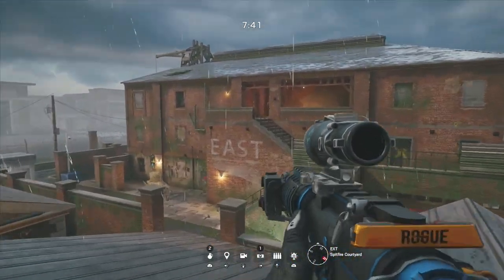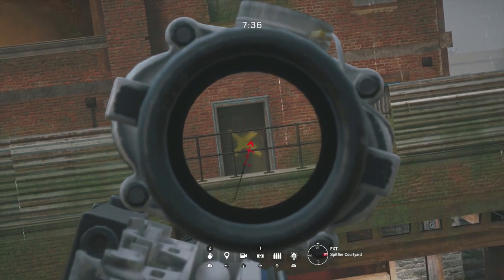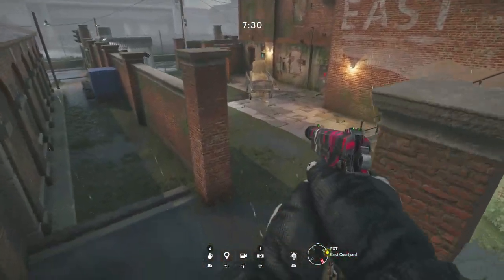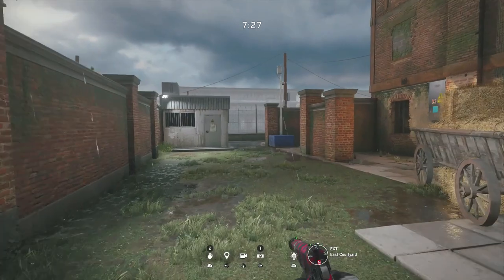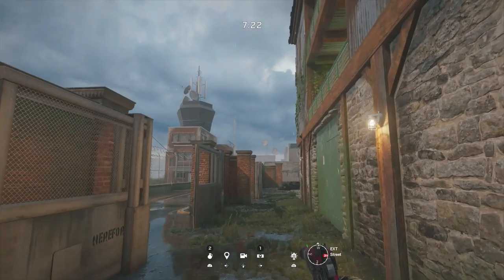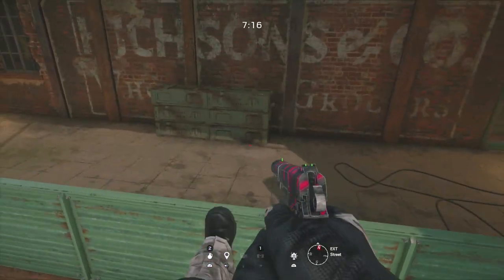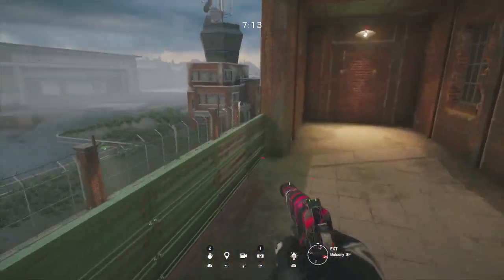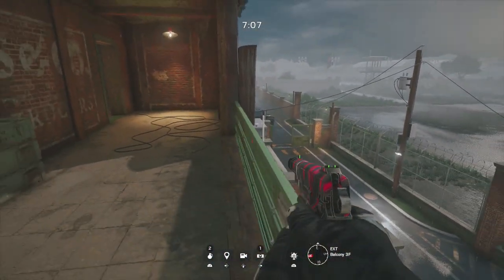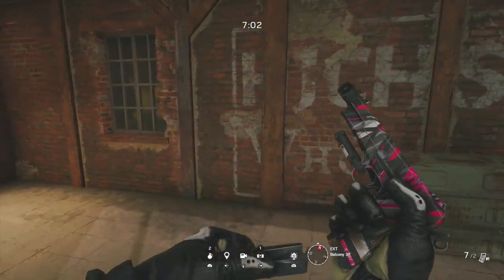Then we have the east outside stairs, which leads into the open area of the top floor. And then you have the second floor flank and the little bathroom — a door right there and a window right there. Then we have the south side balconies, which is the most common approach because it has the only window that enters an objective. But it's also the most dangerous because defending anchors commonly hop out to spawn peak. Two of the spawns are right there and over there, with more behind the buildings. So when people try to come up to rappel on the balconies, they're going to get shot at spawn peak. It's actually a pretty risky push.